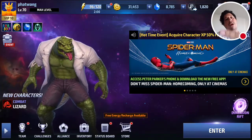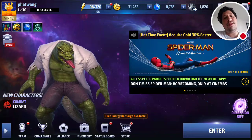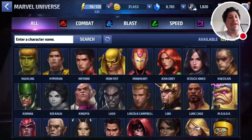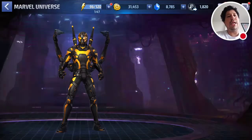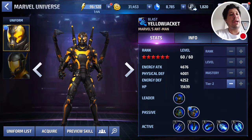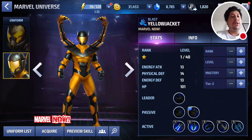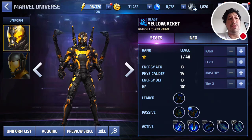What up team, welcome back to Some New Gamer. Today we're talking about building another team — specifically a fan favorite, someone everybody loves: Yellowjacket. There's a lot to love about him. He's a really great character who can deal a lot of damage really fast, and with his uniform he's even more savage.